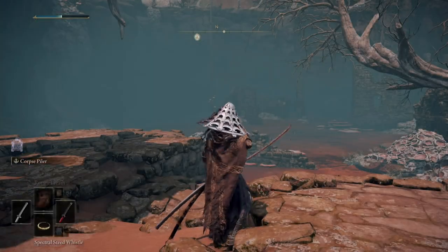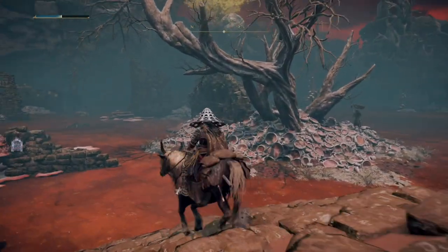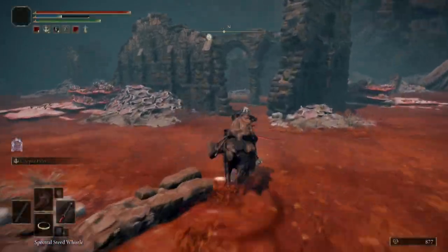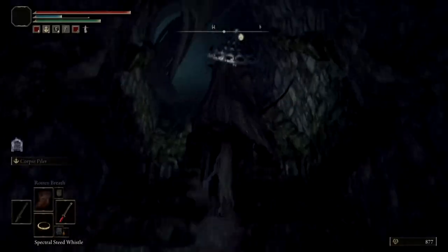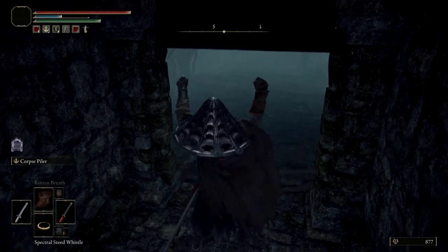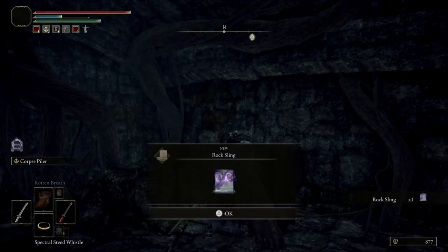With the staff finally in hand, we can finish up by hopping back on Torrent and taking a short trip to the north to our second location. Just about 50 meters away is a broken down building that we'll need to enter quickly in order to dodge some mushroom-looking enemies and head down into a basement area where the Rock Sling spell is hidden away. You can actually ride Torrent all the way up until the door before you need to hop off and get it open. From here, we can just pop the chest open, pick up the Rock Sling spell, and scribe it into our spellbook for later.